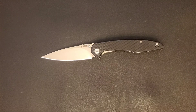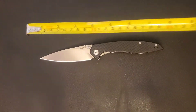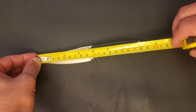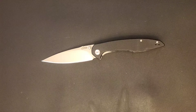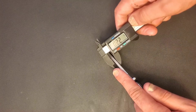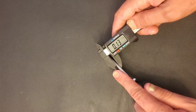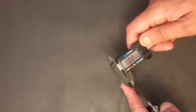Let's get into some specs. We are at eight and a quarter inches overall, with a blade length of three and a half inches and a cutting edge of just under three and a half inches. Blade stock thickness is looking at about 130 thousandths — just about where we were on the Briar. I think the Briar might have been 120; I'm not 100% sure. I think they were about the same.